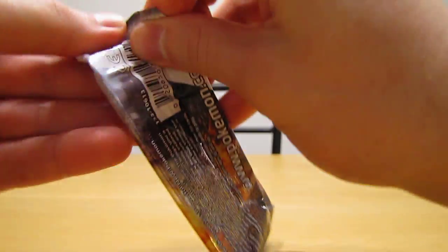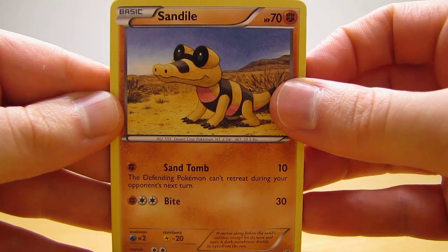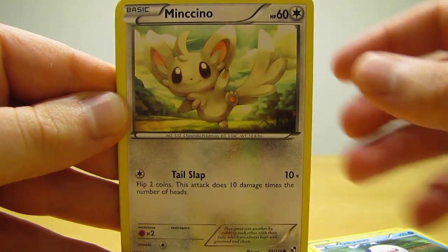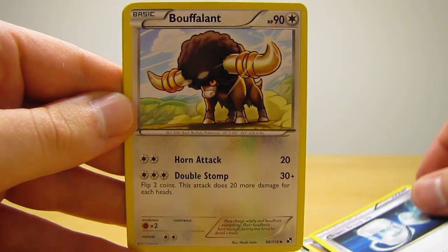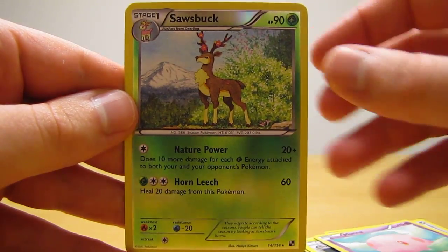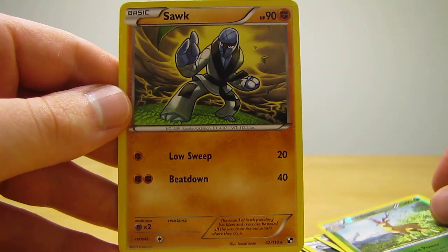On to the third black and white pack, this one has Reshiram on the front. This pack starts off with Sand Isle, Oshawott, Mincino, Switch, Timber, Super Scoop Up, Bufalant, Muna, Sausbuck — which is a rare — and then the actual rare in the pack is a Sock, regular rare.